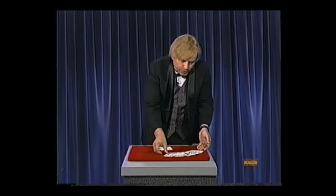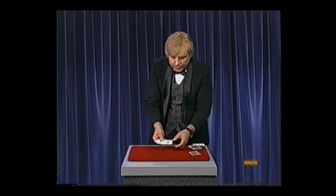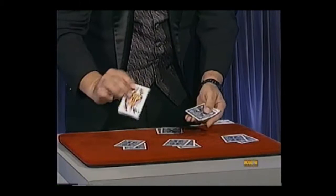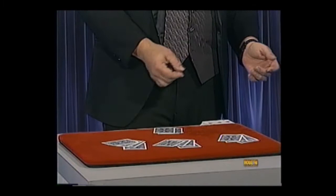Now we're going to do this again. This time I'm going to show you each and every card as I deal them. I'll place the ace of diamonds over here, the club over here, the heart right over here, and the spade goes right over here. Check out these cards and make sure I don't have any duplicate aces anywhere among these 12 cards. Nothing — just as clean as can be.